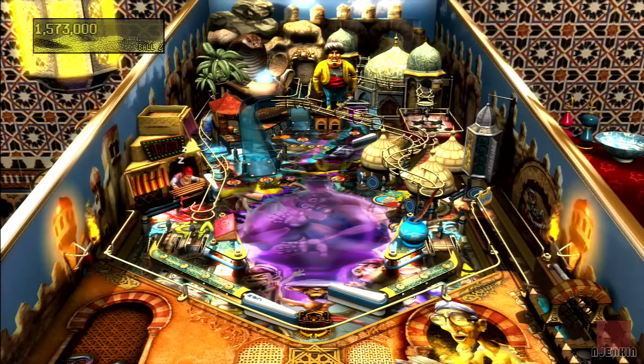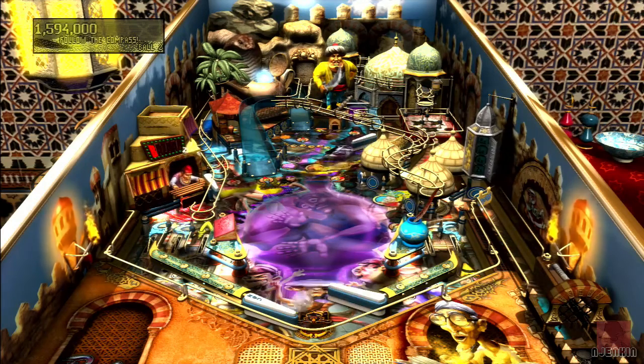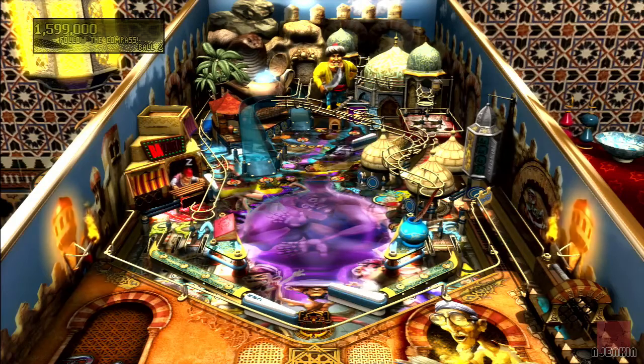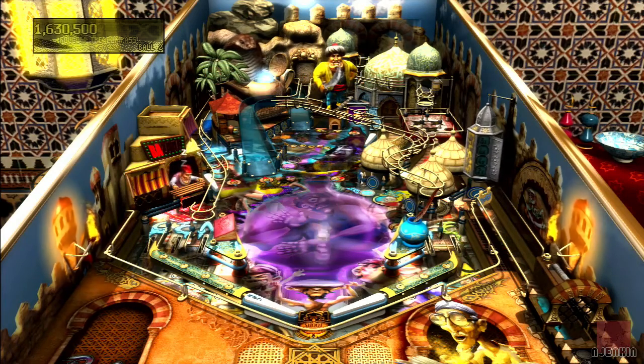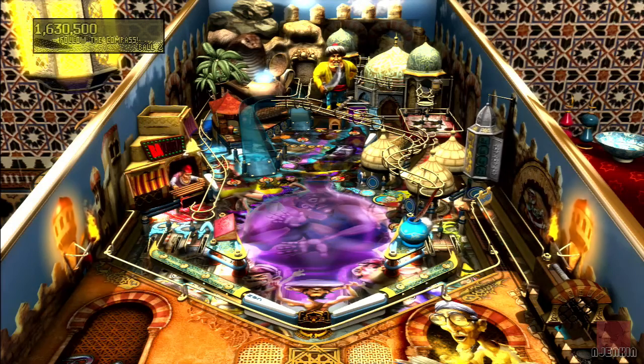Ancient Persia! Are you a fan of Aladdin and the 40 Thieves? If so, you'll probably like this table. Good value for money, this core collection pack. You get four tables for £7.99 or $9.99. Much better tables were to come, I think, but I think it's a rehash of some earlier tables — re-released as a pack in 2014.